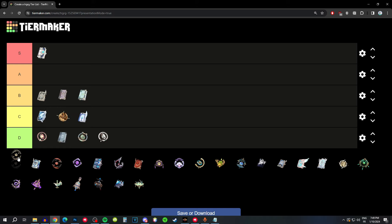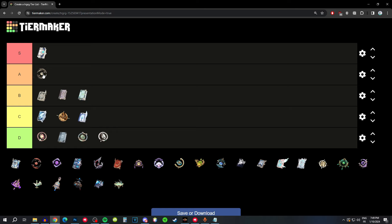Prototype Amber has average base attack and HP as a substat, which is useless, but the passive is pretty good — it gives you energy and heals your party members, fitting her support role. It's definitely a decent weapon even with the wasted HP passive, so I'd say A tier.